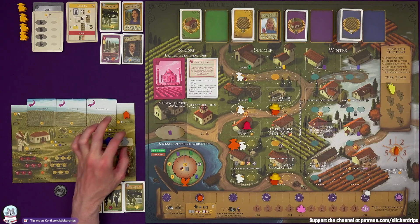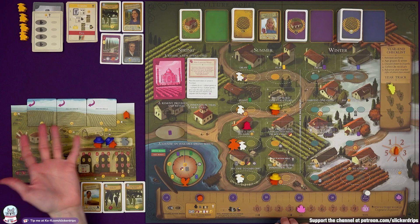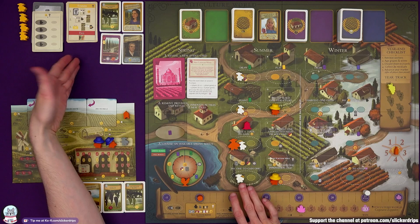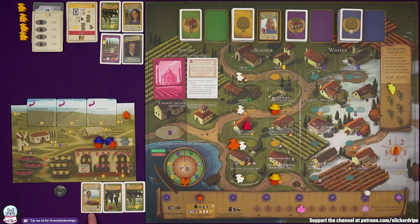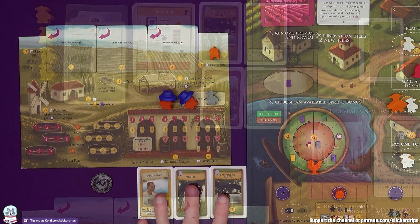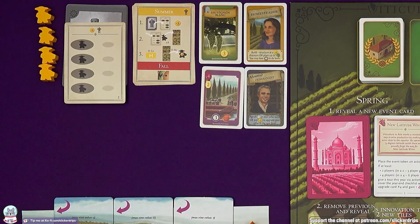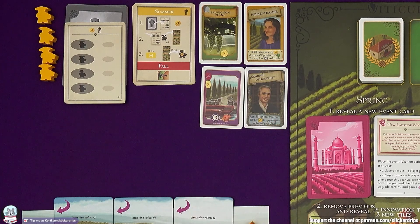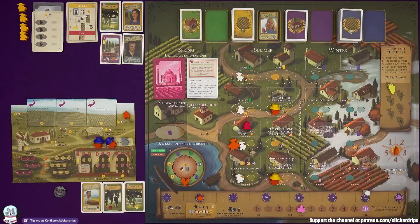Do I want to save this last worker? I could buy or sell a field and generate money — I can get five, six, or seven depending on which field I sell. Or I could play my summer visitor card, the Producer: pay two lira to retrieve up to two workers from other actions. Burrutino has a nice card I wish I had — the Homesteader: build a structure at a one discount, or plant up to two field cards, losing a point to do both.